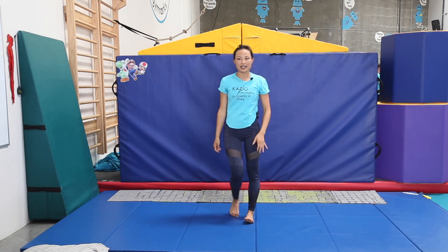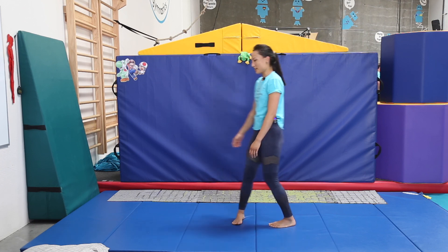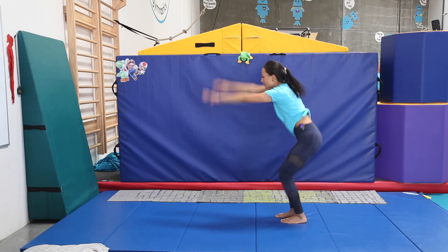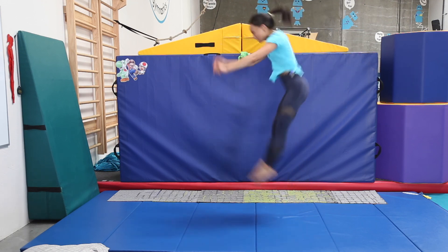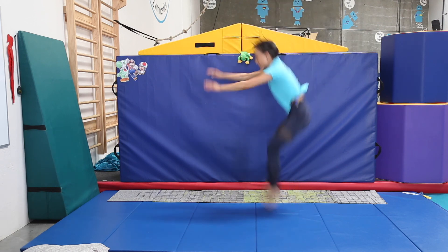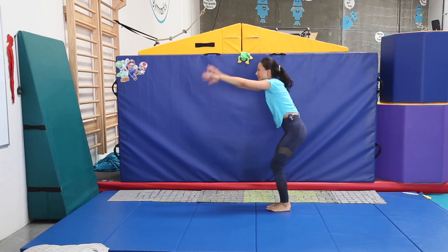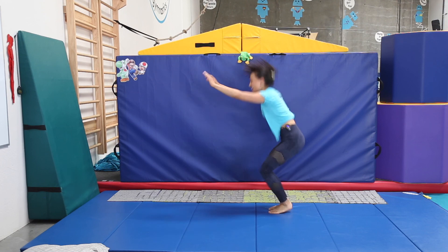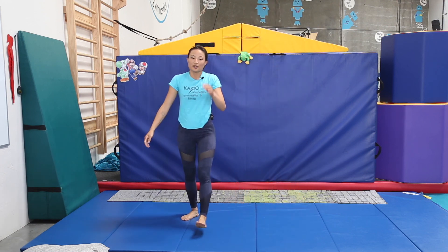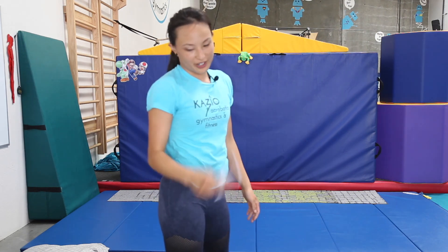The next thing is 10 pike jumps for the door. Got to work for it. 10 pike jumps — here we go. Try to connect them even. Ten! Woohoo. You got the door — door for your house.